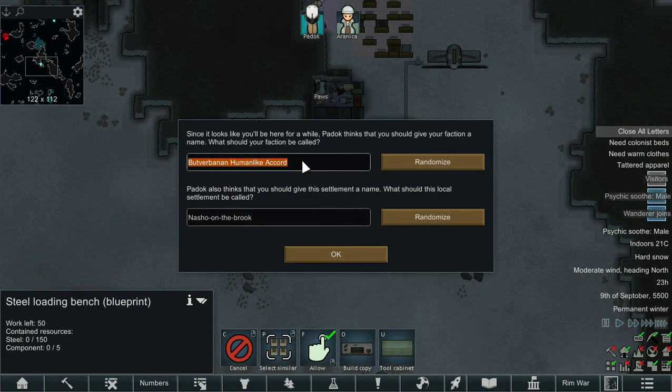Since it looks like we'll be here for a while, Paddock thinks we should give the faction a name — we're just going to go with STG. Paddock also thinks we should give the settlement a name, so we're going to call it Black Sight 22. And if you know, you know.